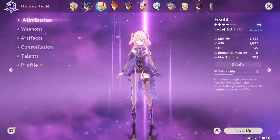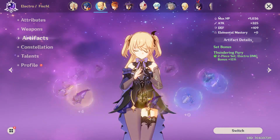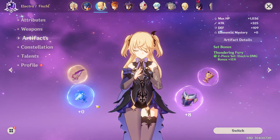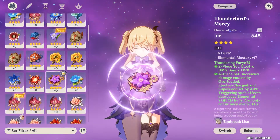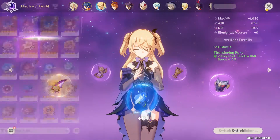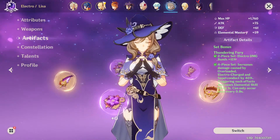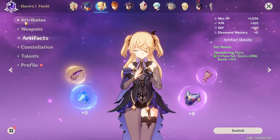I haven't even built her properly — I have like plus two and no good artifacts on her right now because I'm trying to get full Thundering Fury. I could take it off of Lisa, but Lisa's got the full set and I'd rather keep it there. I can get a flower or a mask but that's not the point.